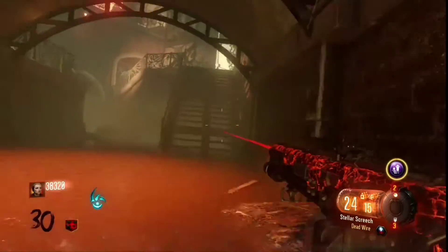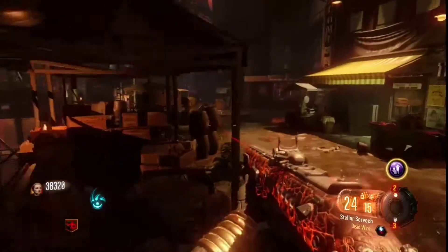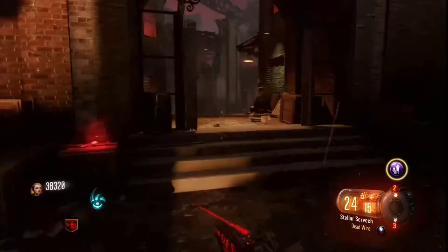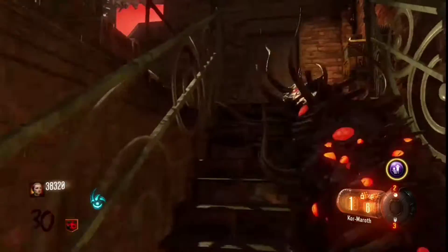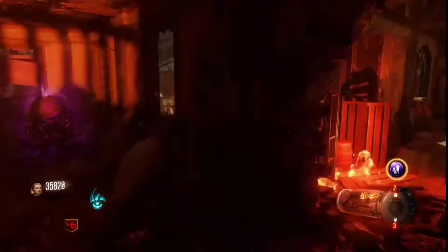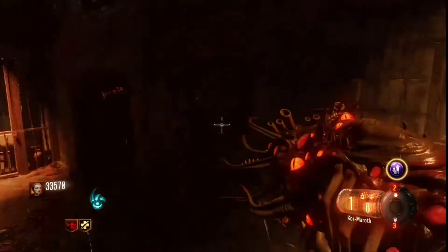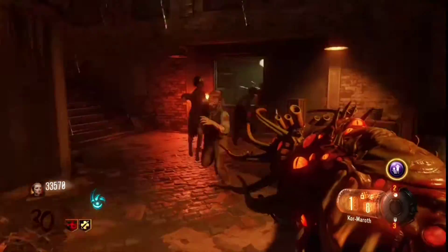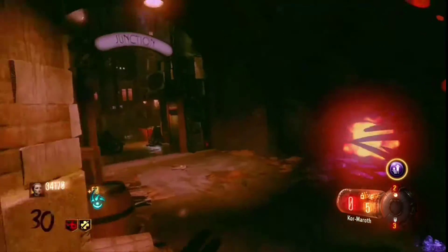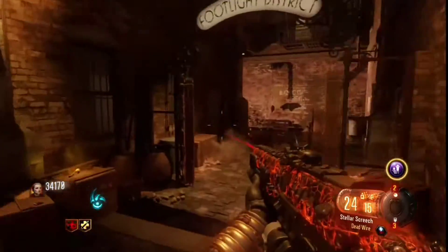I got downed and now I have to get all my perks back — I kind of choked that. But look at me just sliding all over — I really love the movement system in this game. You can just slide multiple times, which is basically infinite sprinting. The Apothicon is such a clutch weapon; without it I would probably be dead.